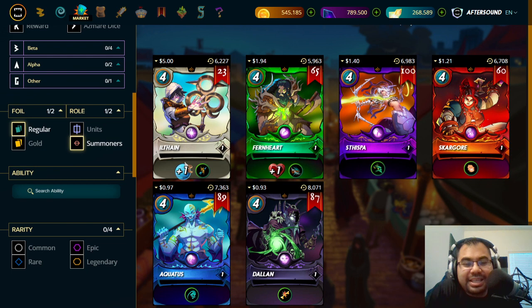Looking at the different summoners, there's clearly a cream of the crop and a bottom of the barrel. Ilthane is far and away the best summoner of the bunch, simply because the plus-one speed is always going to be helpful outside of the reverse speed rule set. The other ability, Return Fire, essentially negates one of the three attack types by dealing damage back. In a game where rule sets can remove one of the other attacks, having Return Fire means you can negate half of the attacks your opponent gives.